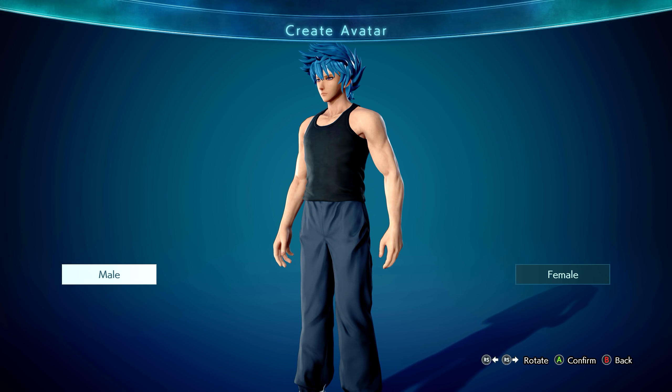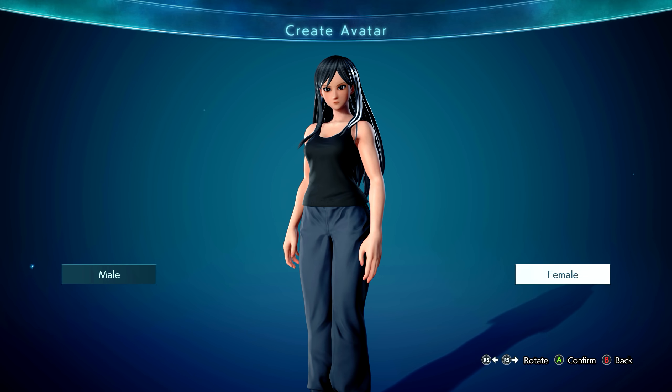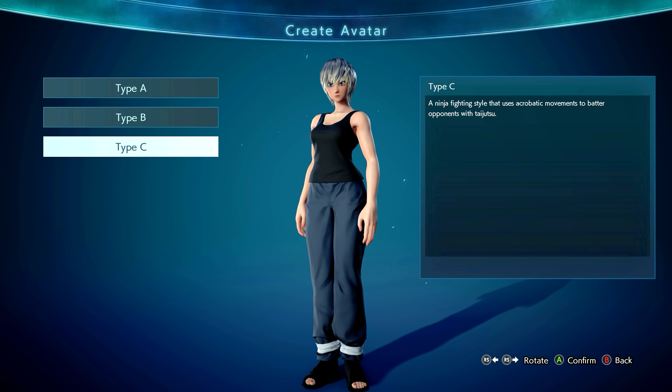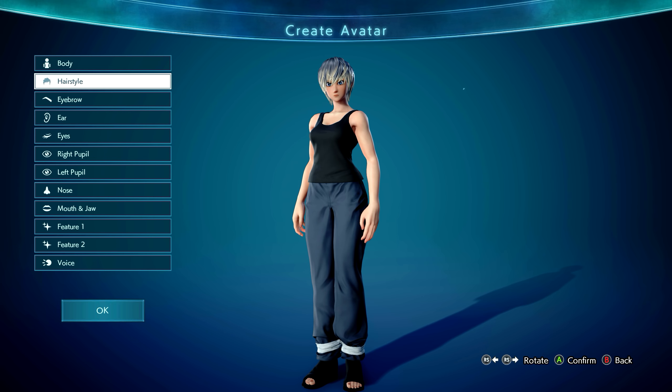I'll be honest, this one might take me a minute because I don't remember what I did, so we'll see how we go. Obviously, we want to select female and we want the type C battle type because that's what's going to allow us to do Naruto stuff.